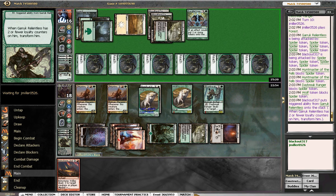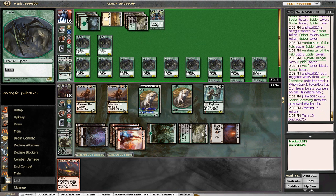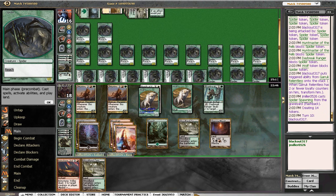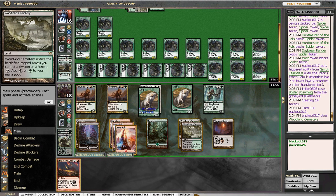I would think he's just flashing it back. Look how good that one Spider Spawning is — he has so many tokens you can't even see them all. Woodland Cemetery — that's exactly what we needed. Look at all those tokens.